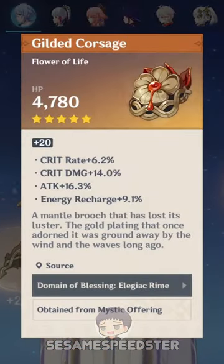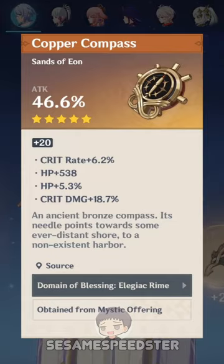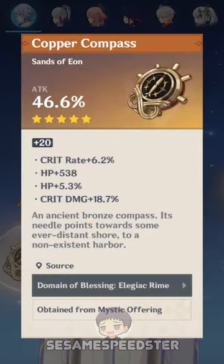Let's see what we have here in artifacts: 14 crit damage, 6.2 crit rate, 16.3 attack, 22.5 crit damage, 6.2 crit rate, 18.7 crit damage, 6.2 crit rate, plus HP in there as well.